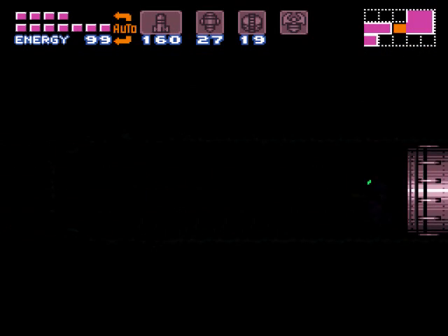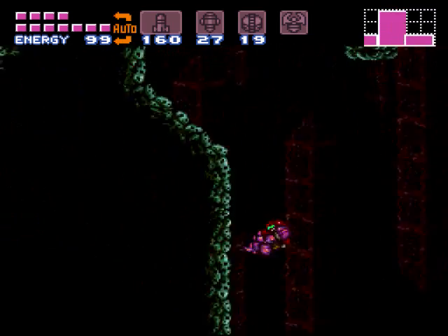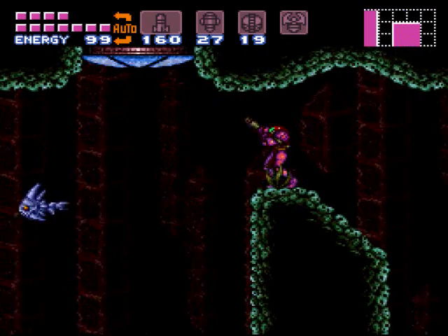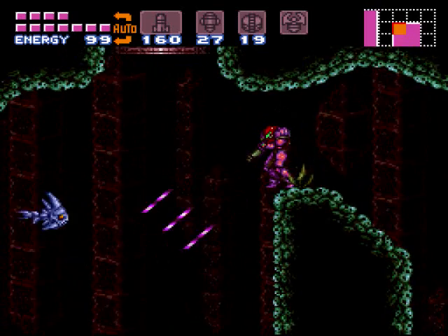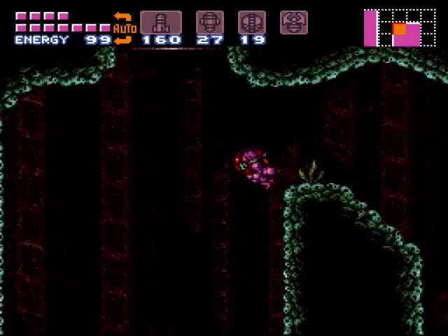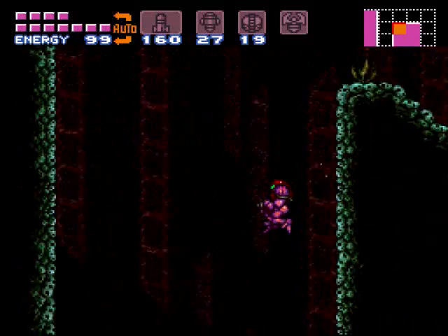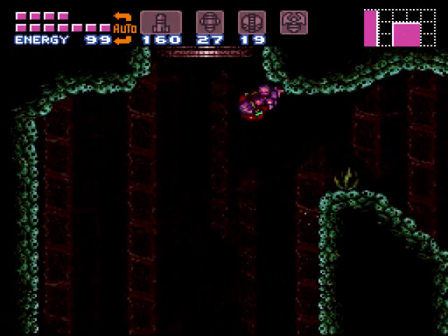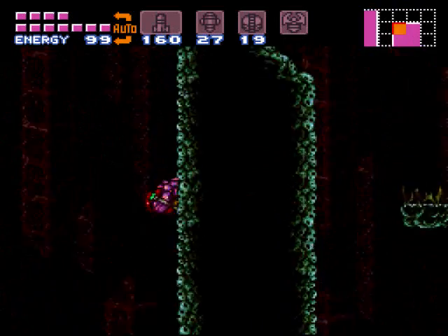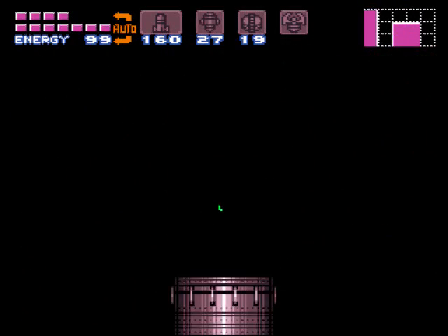Go ahead and run back to the left, making sure you keep holding run so that you blow that guy up there. You don't want to get hurt too much. Then we're going to head up to this door. No way you need the space jump, or you've got to freeze him in order to get up there. But if you wall jump right off of there at the right angle, you can actually get up through that door. Wall jump off the wall up there and get yourself through.